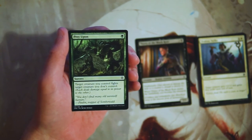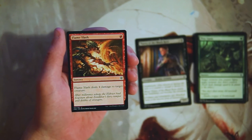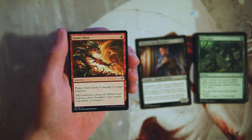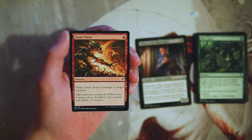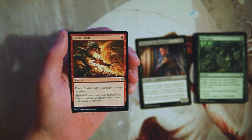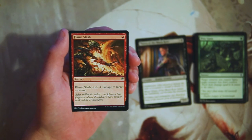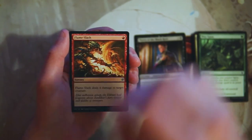Flame Slash is premium removal in this set — a sorcery for one red that deals four damage to target creature. Note that it is only a creature, not a player; you cannot just nug somebody for four for one mana. But it is really really powerful. Removal is really important no matter what in limited, and removal that is this efficient is very rare to come by. I really really like this. I don't know if I like it more than Thorn of the Black Rose, so I'm going to keep them together for now.